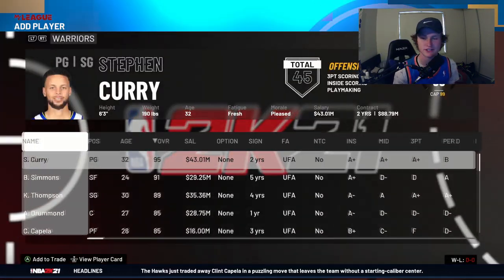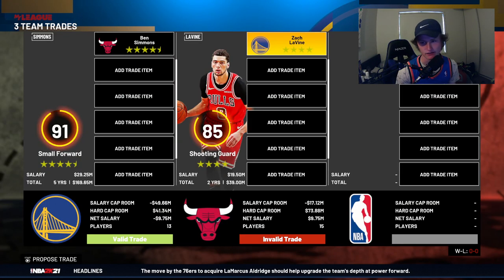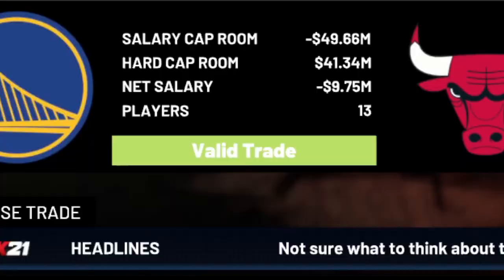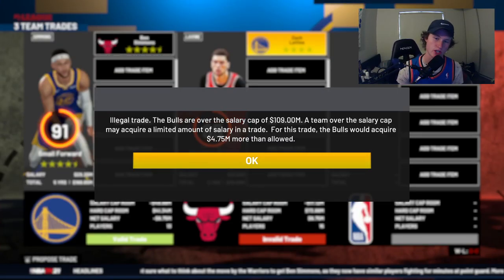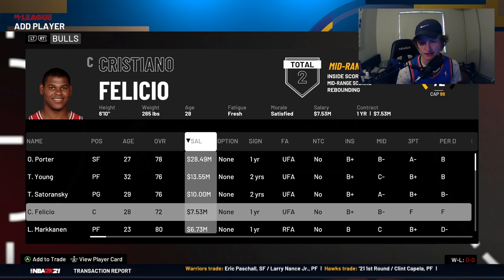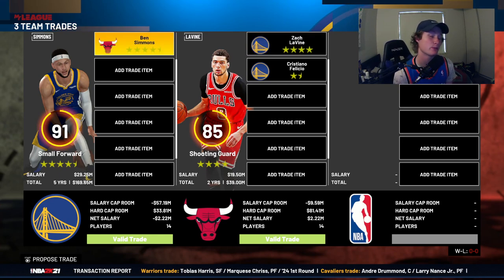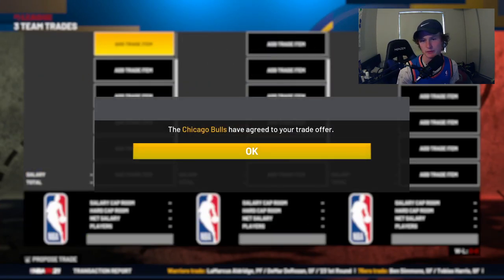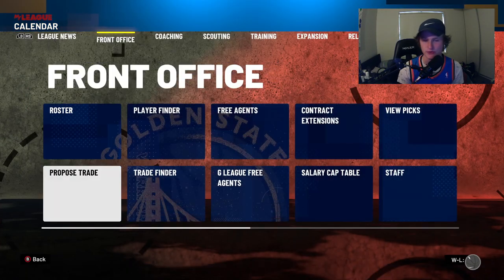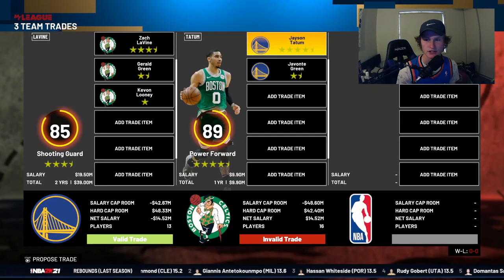Another thing you have to manage when making your own trades is salaries. As you can see at the bottom, if I add Zach LaVine it says valid trade for Golden State but invalid trade for the Brooklyn Nets. If you press Start it tells you what's going wrong — the Bulls are over the salary cap of $109 million and this trade requires an additional $4.75 million. You have to find a player to throw in that will level out the cap, and once you do, both trades show as valid and it will go through.